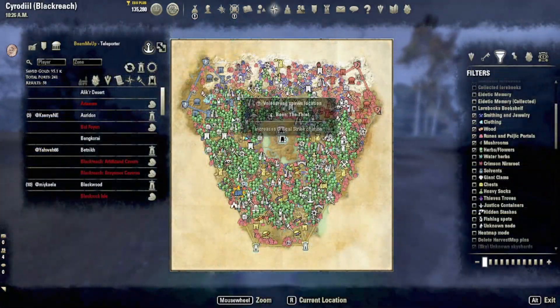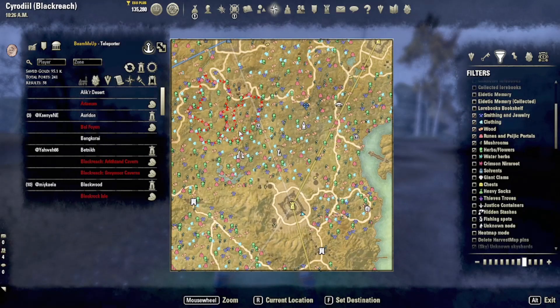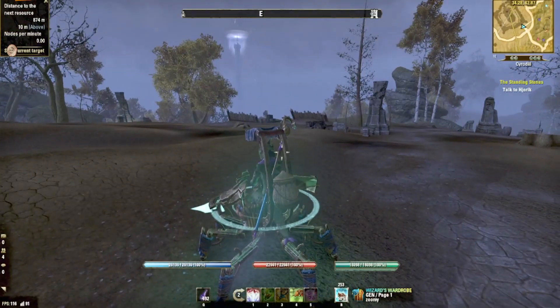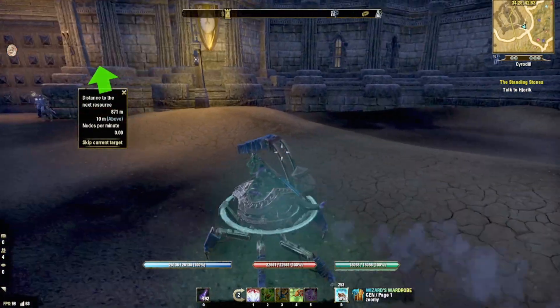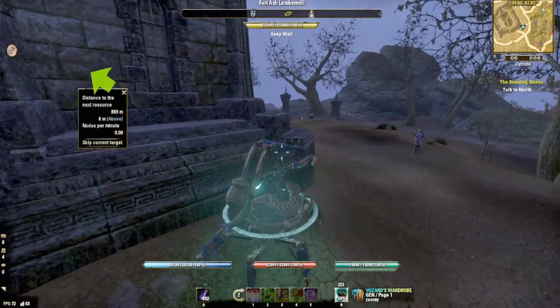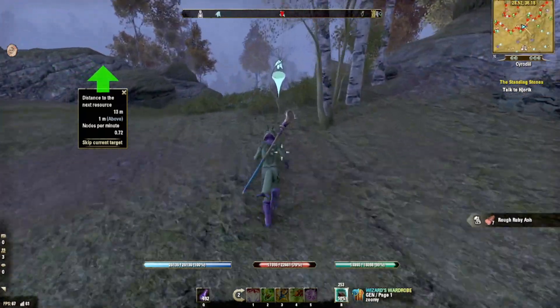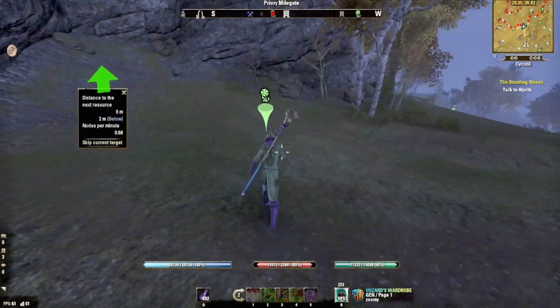Once you're closer to where the starting point of the farming tour is, you can zoom in and select a node to be your first point. This will pop up what I call the farming tour compass. As you can see, there is an arrow that is green if you're going in the right direction, red if you're going in the wrong direction, and it tells you how many meters away you are to your next node.